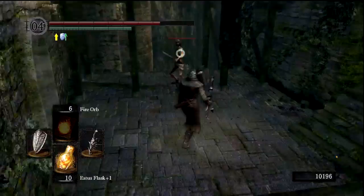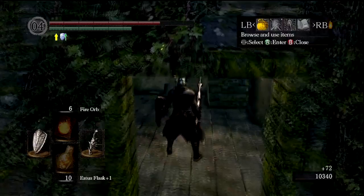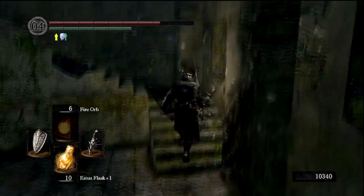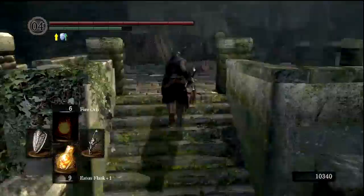So I would love to have the maneuverability of the armor that I'm wearing right now, but a little bit heavier armor itself. The other thing that's going to help is the Ring of Favor and Protection, which — if we look at it over here you can see the description of it — boosts HP, stamina, and load. So it boosts our vitality, boosts our stamina a little bit, and boosts our equipment load as well, which is great. Because we'll be able to wear heavier armor while still maintaining under 50% or under 25% of our equipment burden.